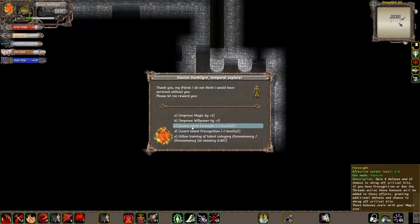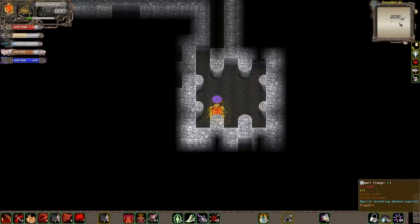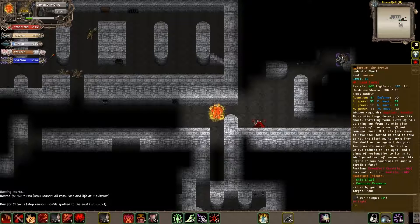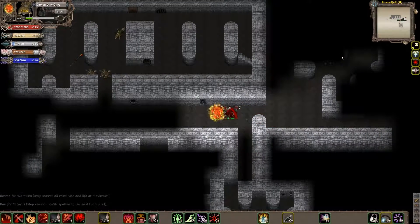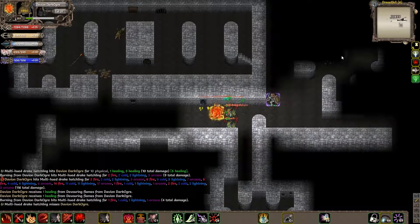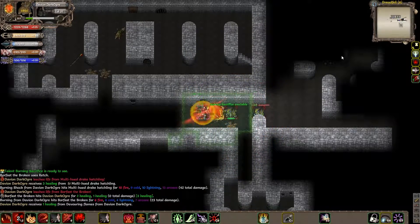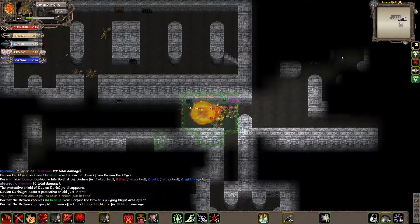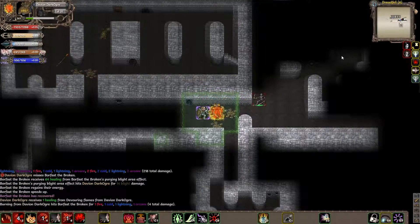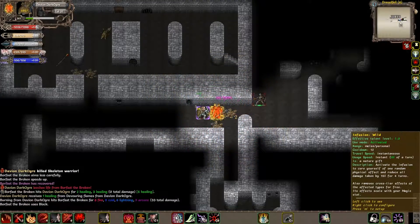I think we're going to get Foresight here, because, well, why not? A little bit of extra defense and critical chance is always nice. Hey, look at that, there's Borefast. Borefast, the Dwarfer's Ghoul. And he leaped on me. He's actually putting up a bit of a fight, which is kind of odd, but not really.